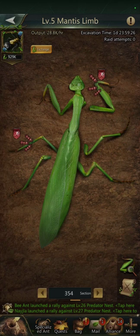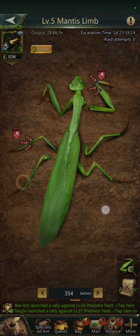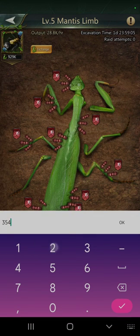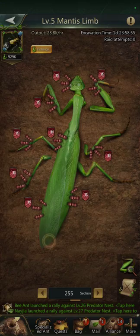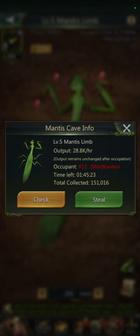The max level here is 354. I like to attack anybody, but there are obviously lots of open spots. I don't like to attack anyone unless they have at least 125,000 mantis limbs stored, because you only get a percentage of what they have. Let's go down a little bit and find a target — here's one at level 94 that looks like something I can handle.